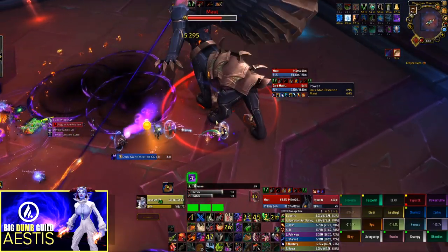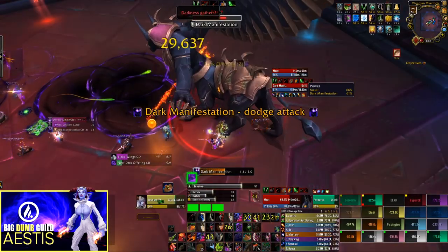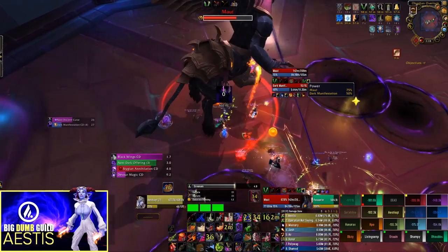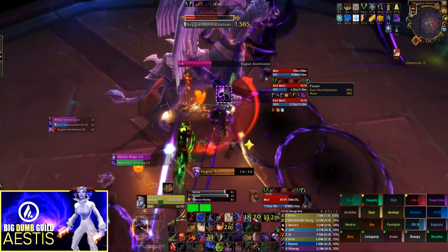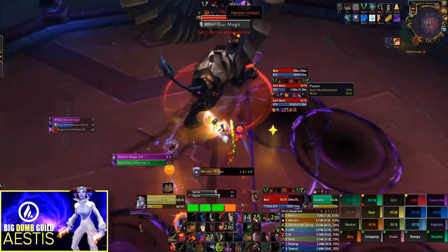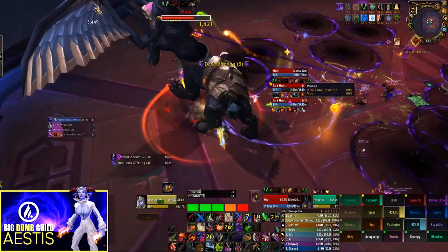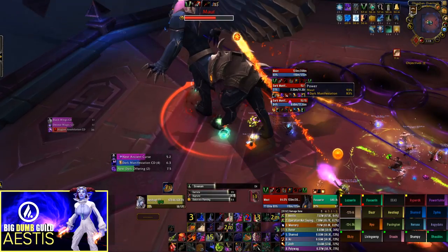With our strategy, each phase one your raid should get three adds. The first add should simply be picked up by your third tank and tanked near a puddle until it starts casting Dark Offering. This gives your ranged DPS time to put some dots on it and get some damage in, so later they can ignore it and tunnel the boss. Once the add starts casting Dark Offering, move it into the puddle and keep it there for the remaining duration of phase one. Repeat this with the second add as well — tank it near the puddle until it starts casting, then move it in.